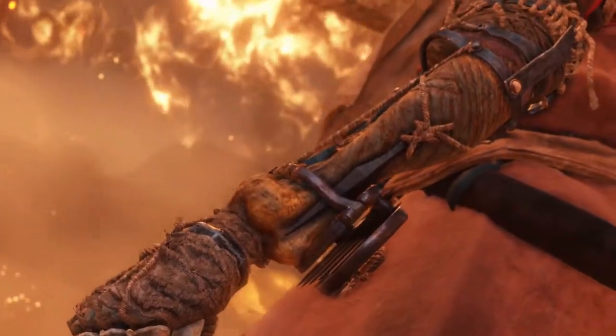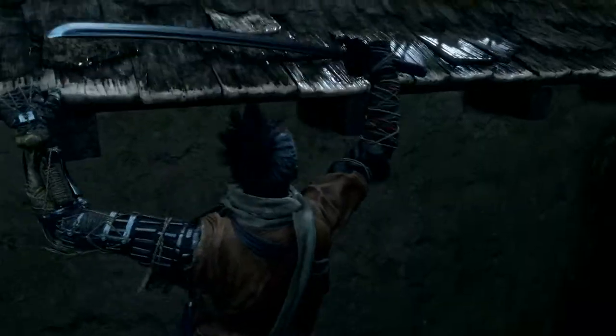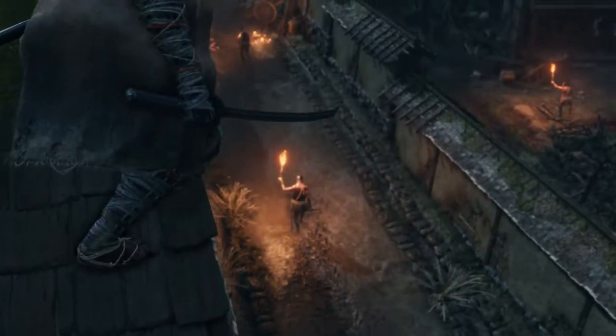The Wolf's prosthetic arm changes how he fights. This mysterious shinobi tool can be outfitted with an arsenal of powerful items, like the grappling hook. Use it to explore new areas or gain a tactical advantage.